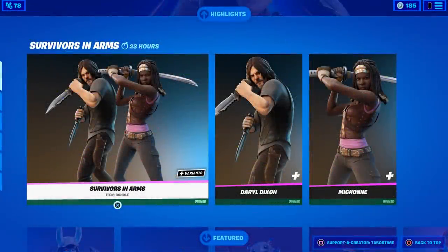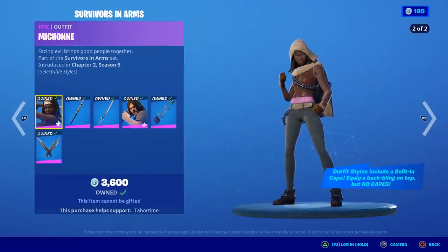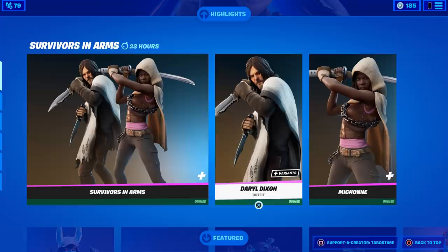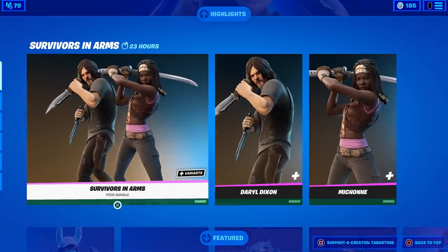Welcome to my Walking Dead bundle review and gameplay video. The bundle is called Survivors in Arms and you get six items: two skins, two back blings, and two pickaxes. The price is 2500 V-Bucks — even though it says 36 dollars, that's not accurate. You get a discount, and if you get gifted one of the skins like Daryl, which are 1800 each, the bundle drops to 700 V-Bucks.